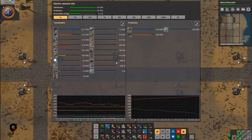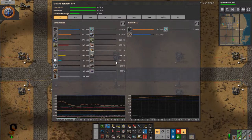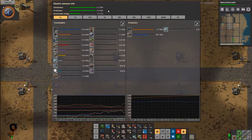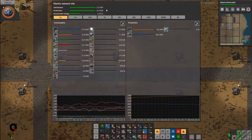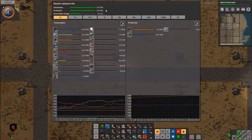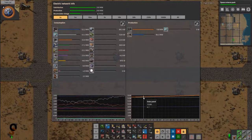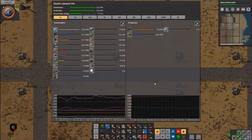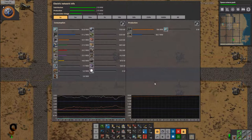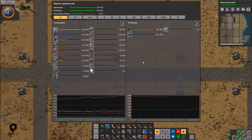All of our mining areas are cleaned up. Let's go ahead and check our power. We're kind of using a little bit less — the sun's coming up so our solar panels are taking more of the load, and our steam engines are reducing how much they're contributing. At the same time we are charging our accumulators — we dipped down to about five gigajoules left.